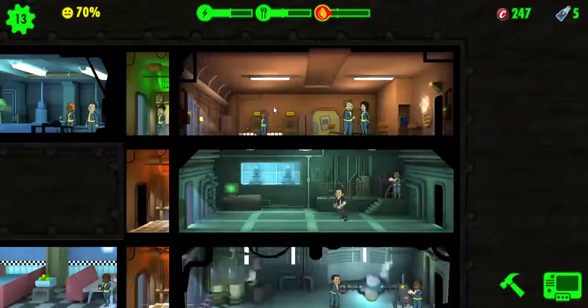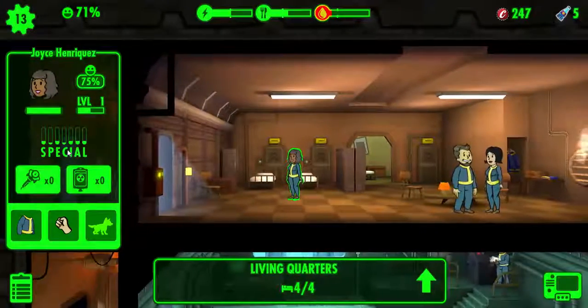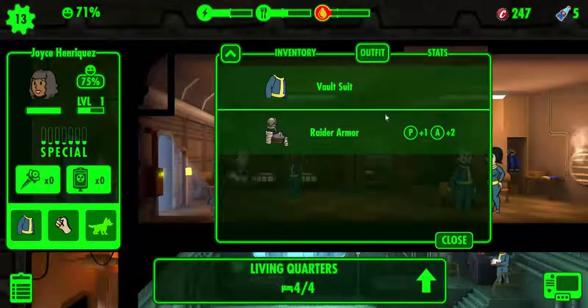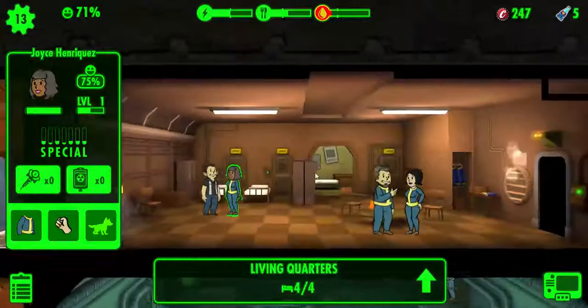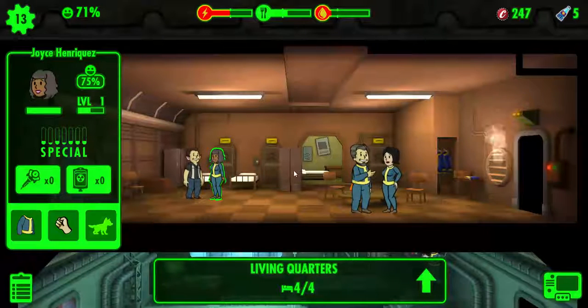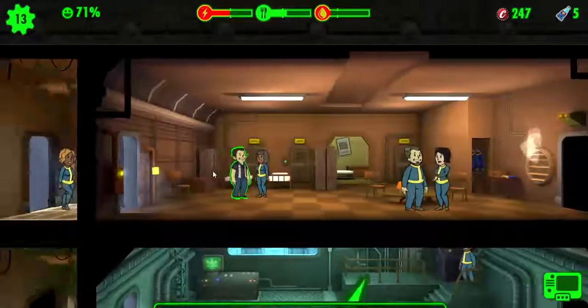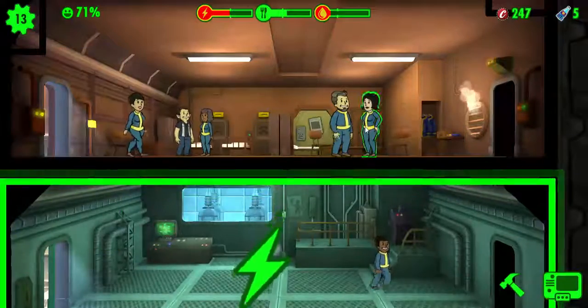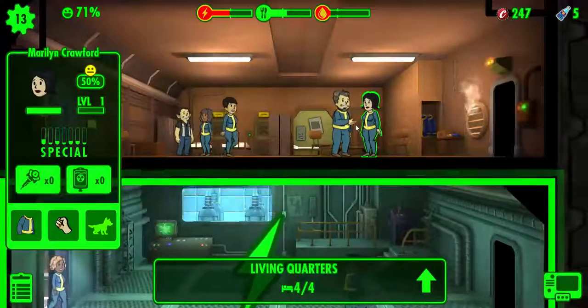He's got a charisma of six. What does Joyce have? Checking charisma for Joyce. So there I am — there are two going at once. I'm going to be doing different combinations, because he's got really good stats and she's got decent stats. So their child will probably have decent stats, but you never know with these two.